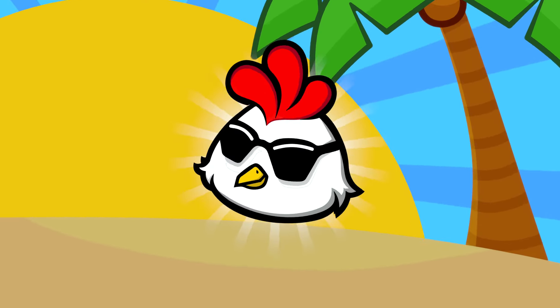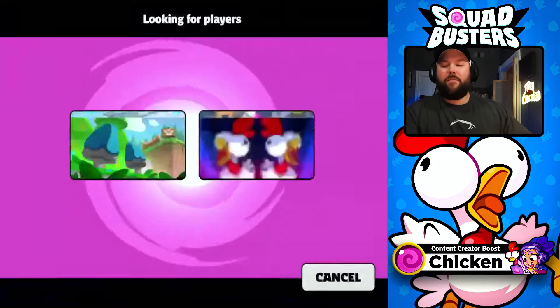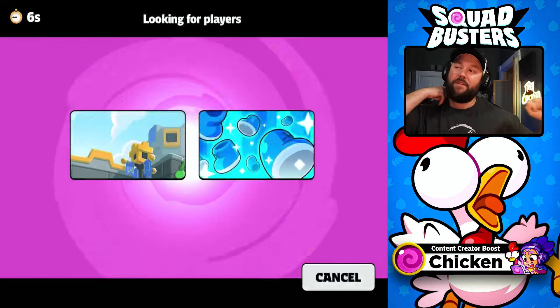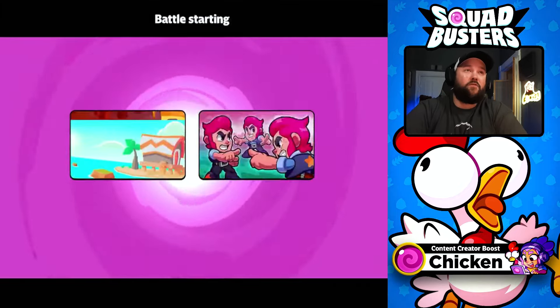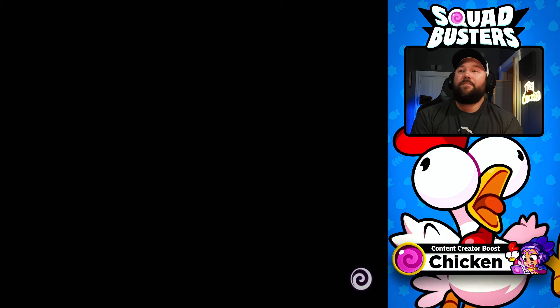C-H-I-C-K-E-N — use the code CHICKEN in the shop. Hey guys, welcome back to Chicken Squad. I'm your host, The Chicken, and in today's video we're going to get into a couple matches and talk about some of the best combos and best troop pairings you can use in the game. Use that code CHICKEN in the shop, and don't forget to subscribe if you want to see more videos.